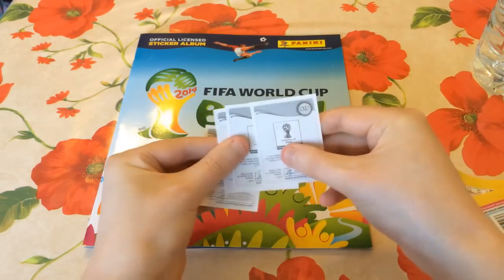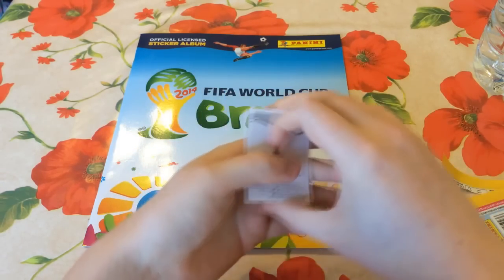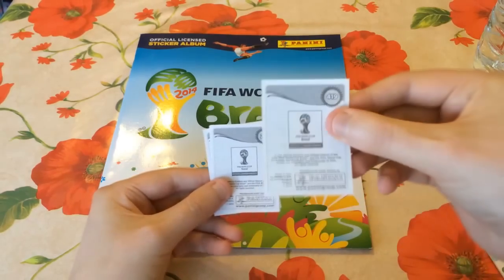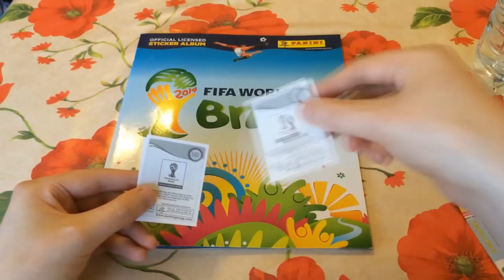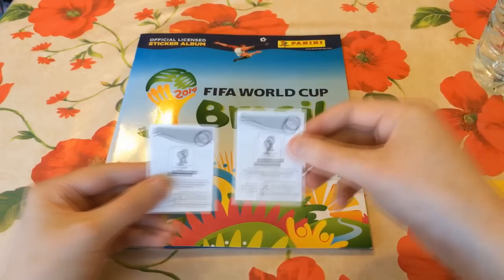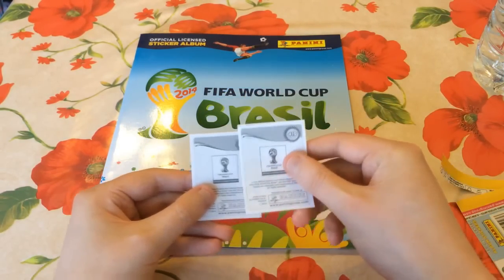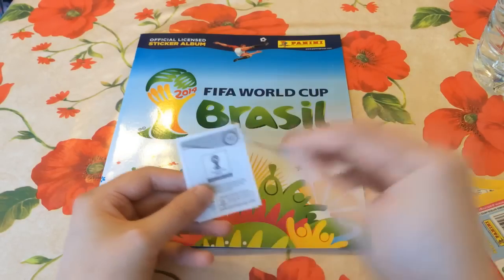I'm just going to check the backs of these packs. If you are opening stickers and want to do the online version as well, some of the stickers on the back will have a code on them. If you enter that code on the FIFA website, you get an additional free pack. It kind of goes hand in hand - it's an extra incentive for people to buy the actual packs rather than just use the free one online.